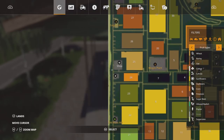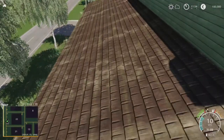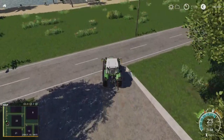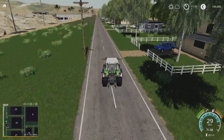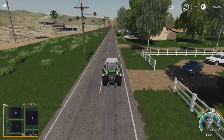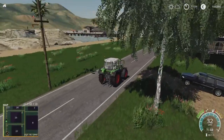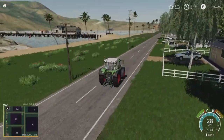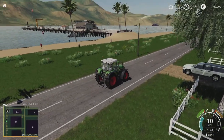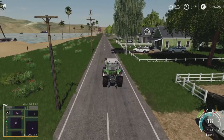We'll carry on up this stretch to the fuel station — petrol station, whatever you want to call it. I quite like this little harbour sort of area — there's a pier there, people walking about on the beach. Very nice indeed.